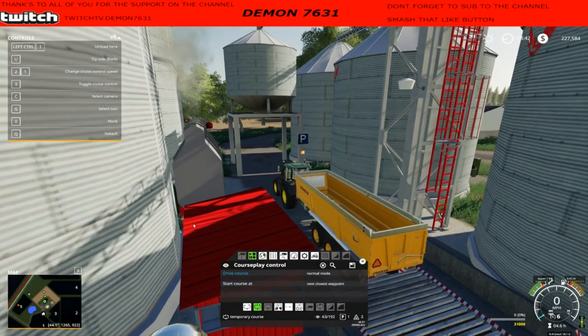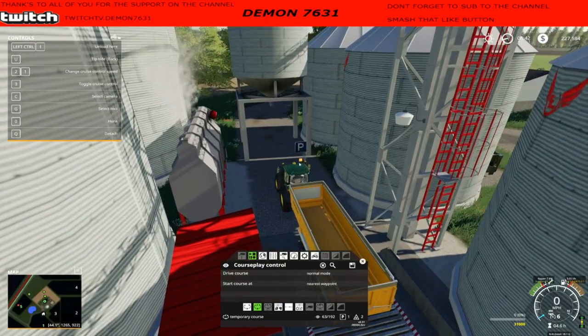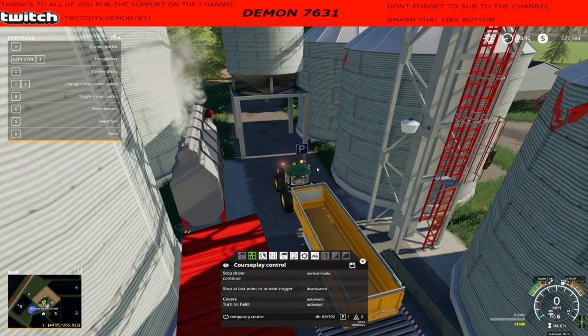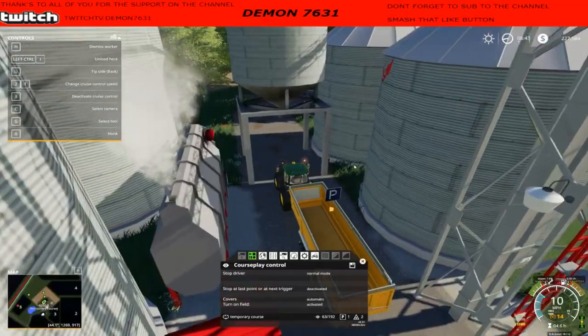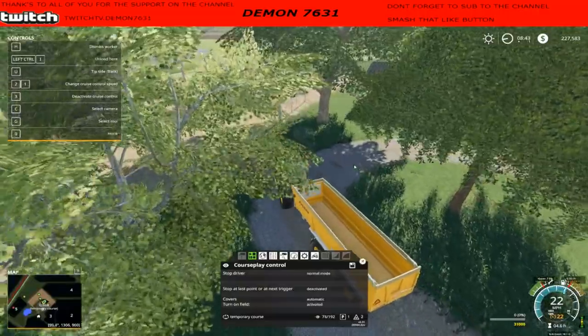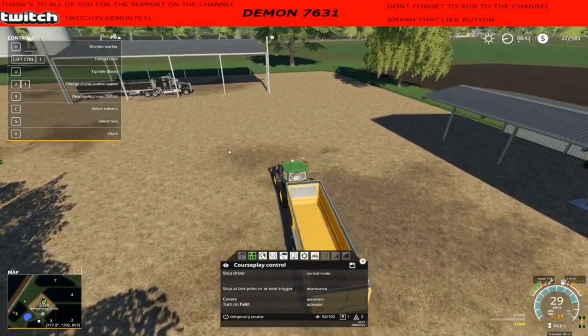I'm really curious if this thing will run into the tree. Normal mode - start course at next closest waypoint. All right, go. Carlos, did you fall asleep again? I don't know what happens - continue. Really curious if it'll run into the tree and back up and do its thing. I don't know what's going on with how this is all gonna work honestly.